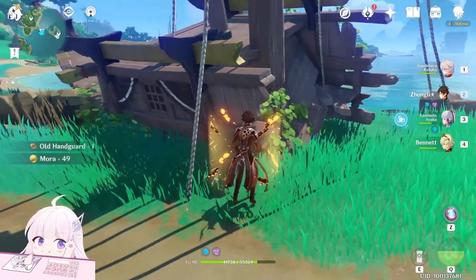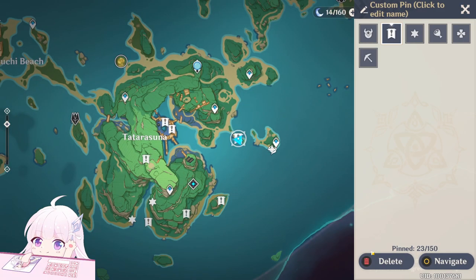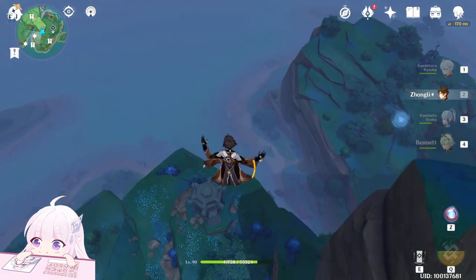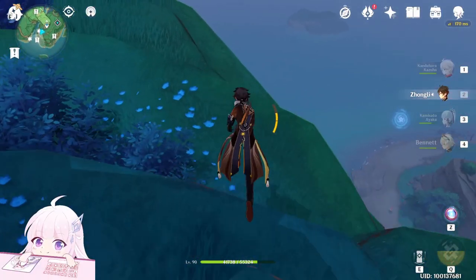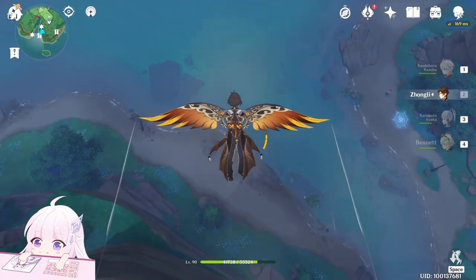When you come here it's just here — I already took it so I don't have it, but it's here. After that one, let's go to the next teleport waypoint. Actually, this one is behind you — let's take this one first, just jump down, go in this direction.